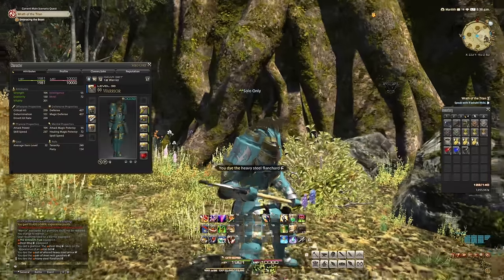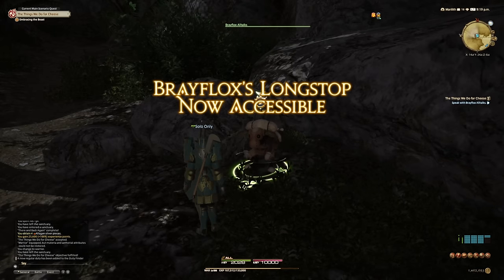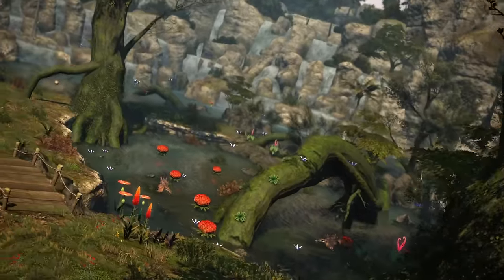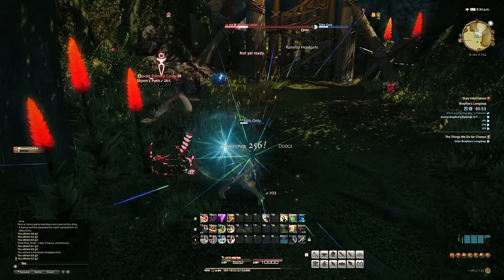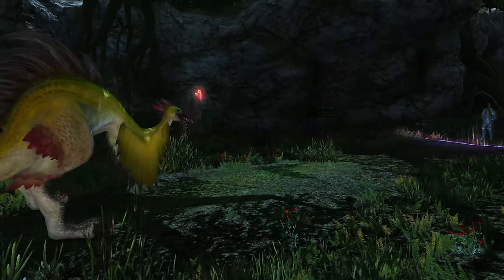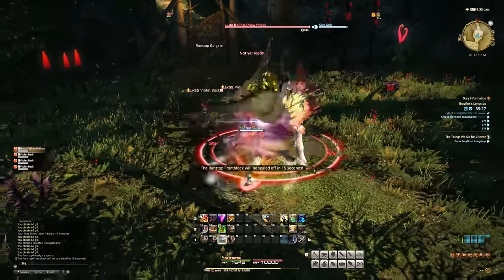After that was more crafter and gatherer upgrades, but I needed fish glue, so it was back to the MSQ. Now it was time for the hardest dungeon yet — Brayflox's Longstop. Haukke Manor was slow but manageable, and Totorak was add-centric and dangerous, but Brayflox is also add-centric with some of the hardest hitting mobs yet and four bosses to get through. Even trash mob pulls of three were getting difficult — fights were slow and mobs hit hard, leaving no room for missed mitigation. After the adds came the first boss: the Great Yellow Pelican. The boss's auto attacks were hitting for 150, just barely less than Storm's Path healed me, and he had an instant cast Hammerbeak that hit for over 200.